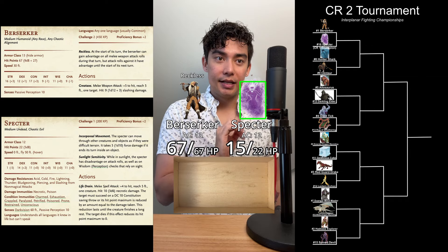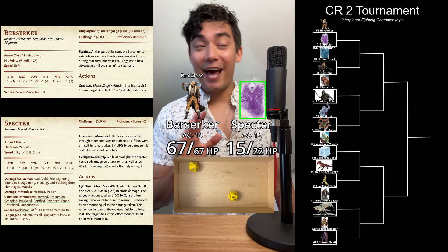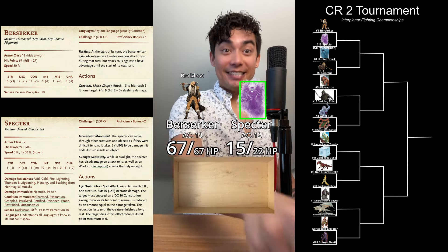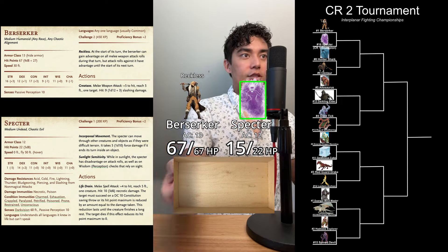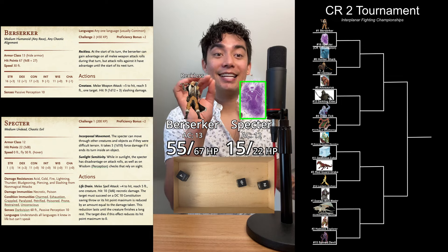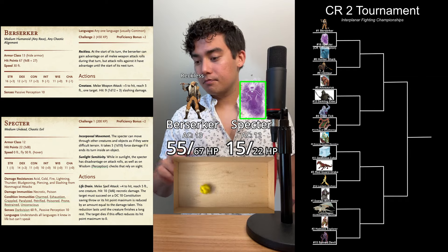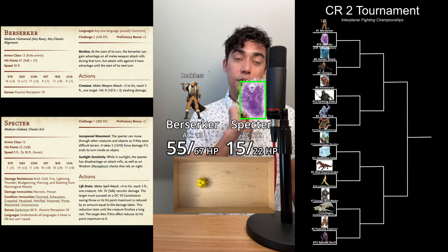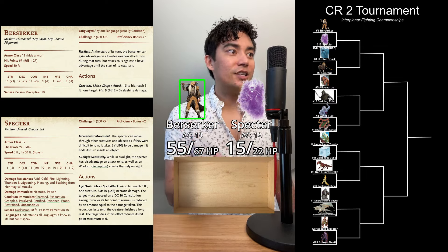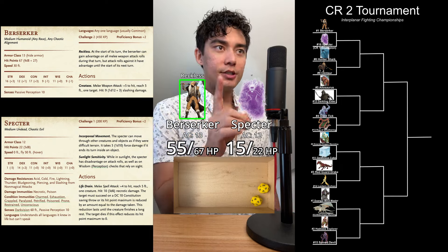It is now the Spectre's turn. Going to use their Life Drain attack. Because the Berserker went Reckless, the Spectre has advantage on this attack — a 12 plus 4 is going to hit the Berserker. 3d6 necrotic damage: 12 points. The Berserker needs to make a DC 10 Constitution saving throw or its hit point max is reduced by the amount of damage taken. 13 plus 3 is going to save. Back to the Berserker's turn — another Reckless Great Axe attack. An 8 plus 5 is a 13, and a 13 hits.